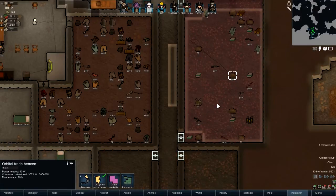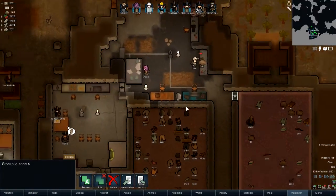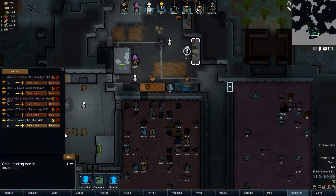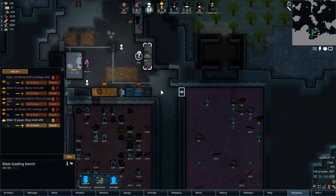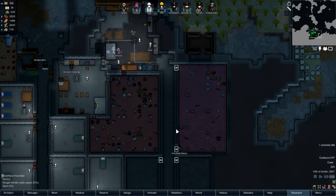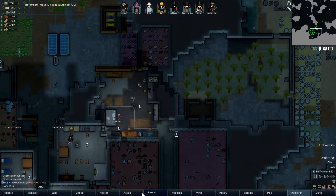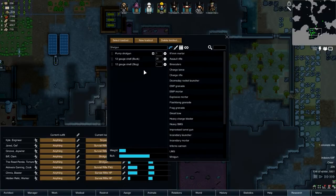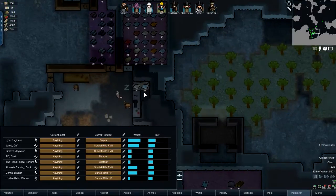I have the orbital trade beacon up and running. I should probably eventually make this all automated — keep a certain amount available, which is probably what I'm going to do. I should probably go ahead and set that up. I'm gonna wait until after the slug rounds are done. I could do birdshot, beanbag — EMP is probably what would be really good for those guys though, so I'm gonna see about what I need for that.